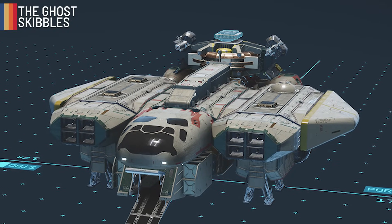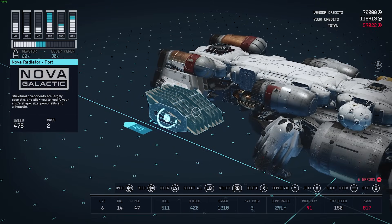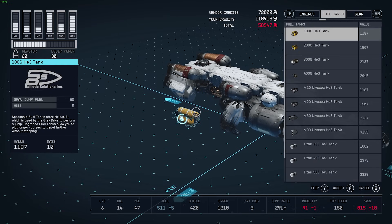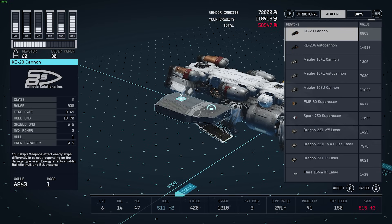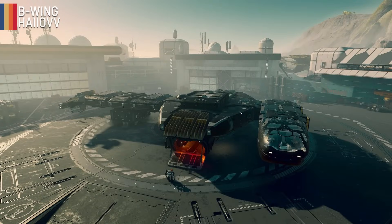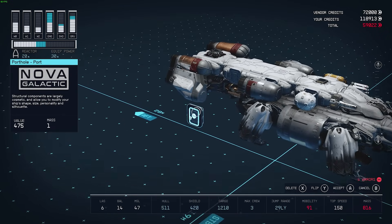Another ship with a definitive recreation is the Ghost. Skibbles on Twitter created this version, which in my opinion is the best one I've seen. Joining the Rebellion ships is the B-Wing from Hayovs — it captures the design of the B-Wing pretty well and incorporates the features needed to be an acceptable ship in Starfield. A really good job on a ship that many people love but that remains underrated.